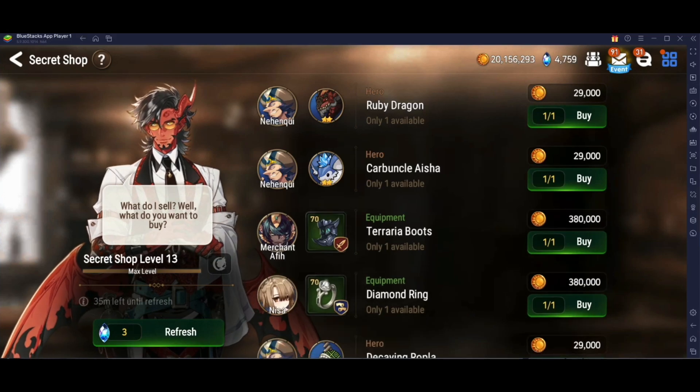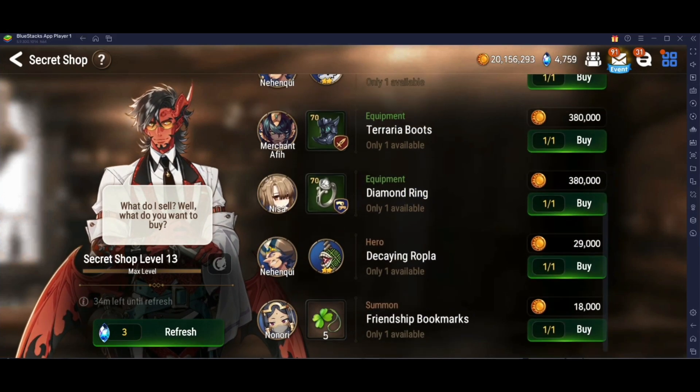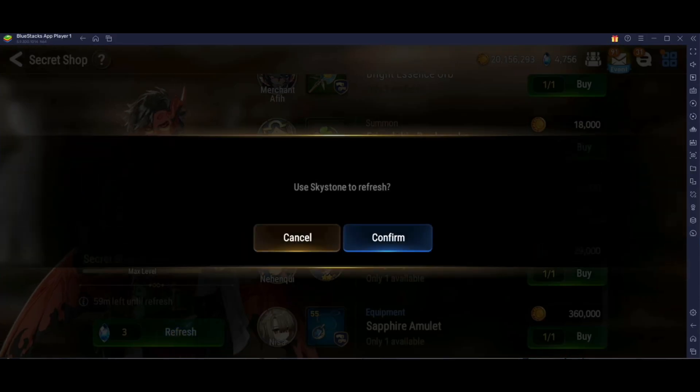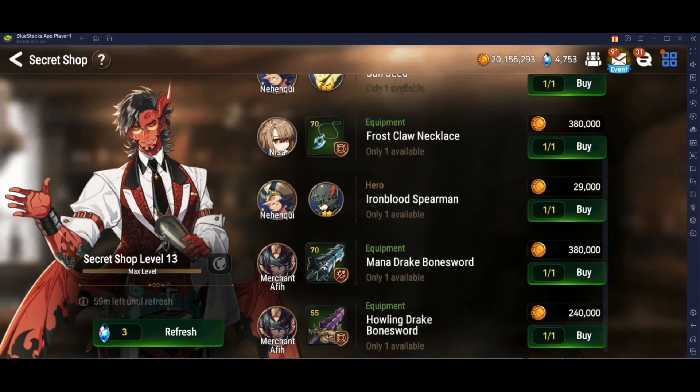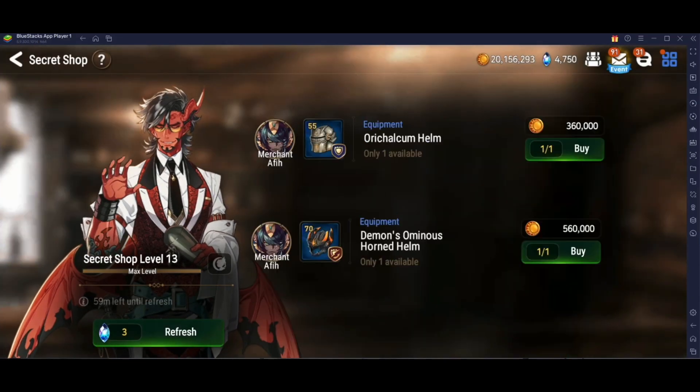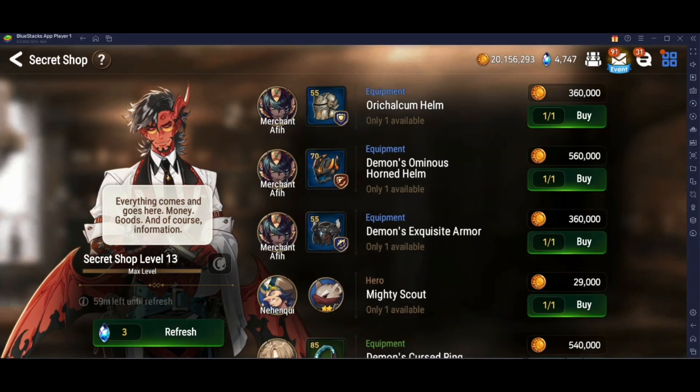A lot of people need bookmarks and are re-rolling the shop to get them, which involves scrolling down to see the last item, then clicking refresh, then clicking continue, then scrolling down again. Especially if you're doing this on a tablet or phone, it gets tiring.